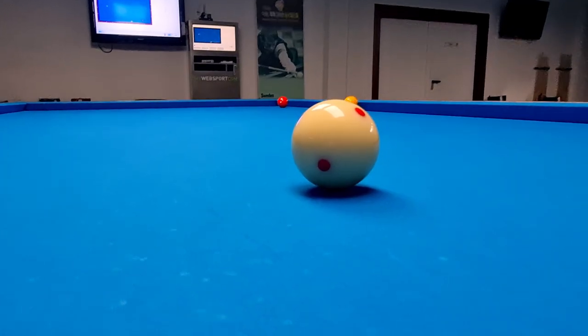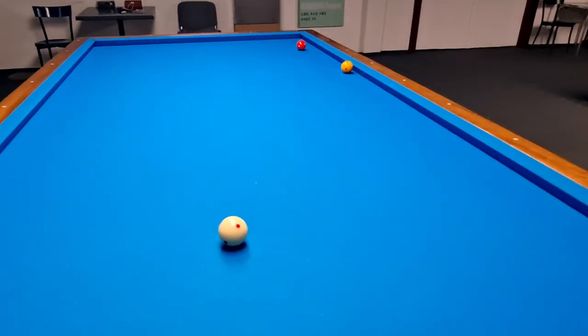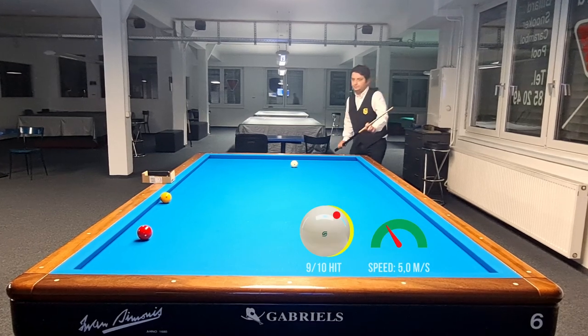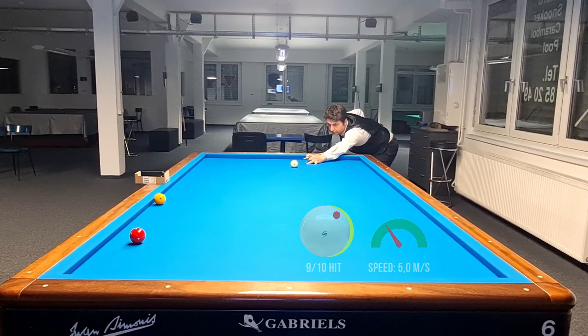For this position, I will use top right spin. Yellow ball, long cushion, short cushion, long cushion combination is not the best solution, but there is enough gap between the red ball and the long cushion — and honestly, it is really fun to play.